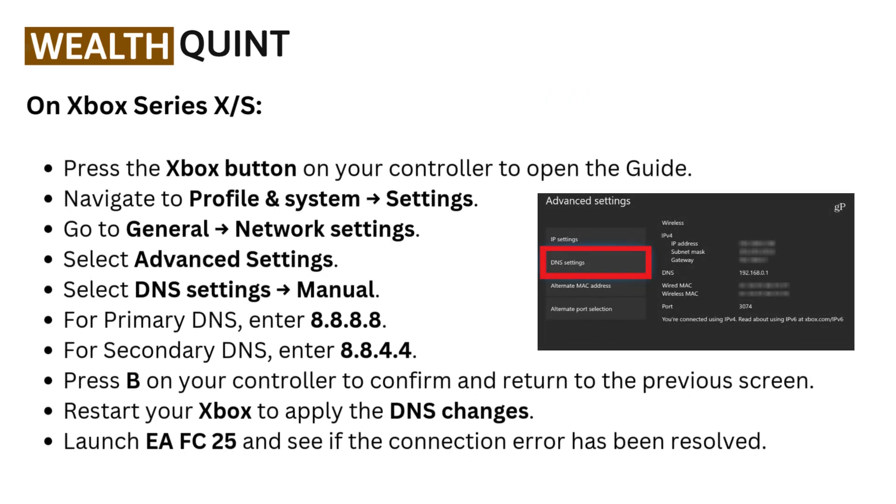On Xbox Series X or S: press the Xbox button on your controller to open the guide. Navigate to Profile and System, then go to Settings, then General, then Network Settings. Select Advanced Settings, then DNS Settings, and set to Manual. For primary DNS enter 8.8.8.8; for secondary DNS enter 8.8.4.4. Press B on your controller to confirm and return. Restart your Xbox to apply the DNS changes, then launch EAFC 25 and see if the connection error has been resolved.